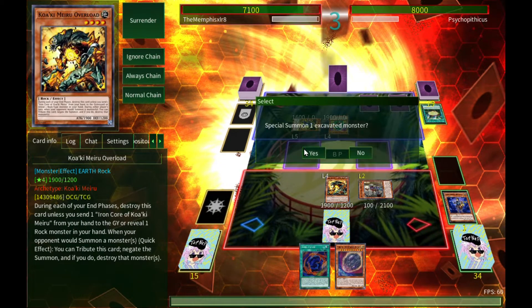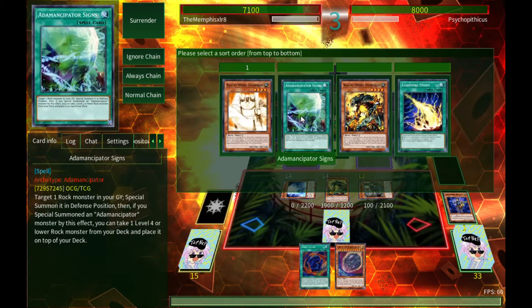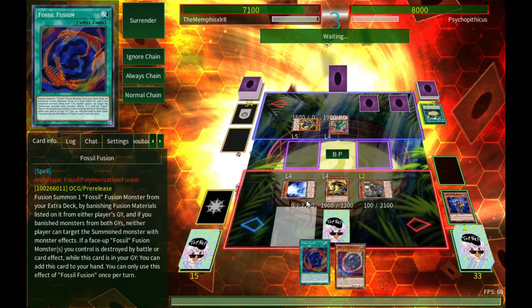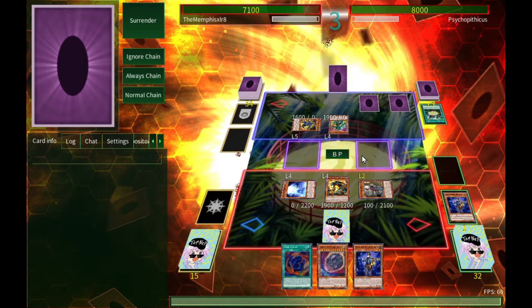Blue Rock Candy is a go — I want him in the graveyard, plus he'll draw me another card. I really want to put some of my opponent's stuff in the graveyard because that's where Fossil Fusion comes into play. It's a beautiful thing when it works.